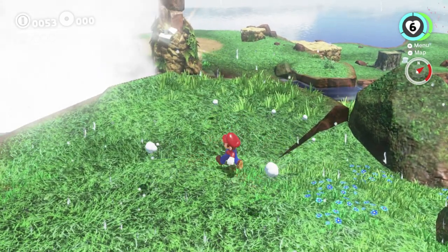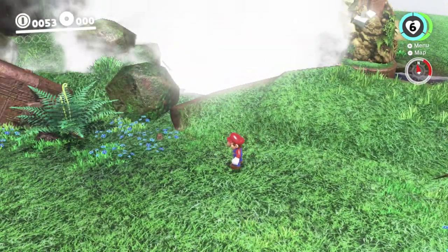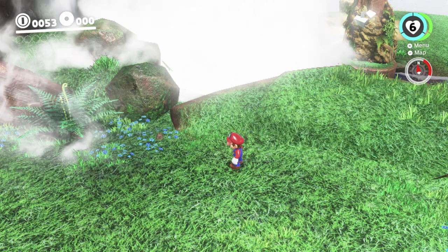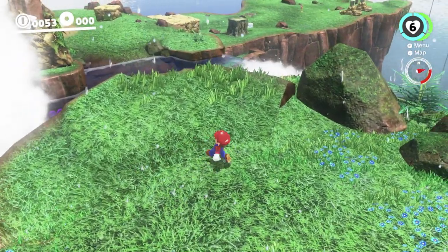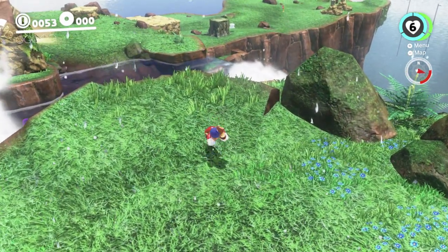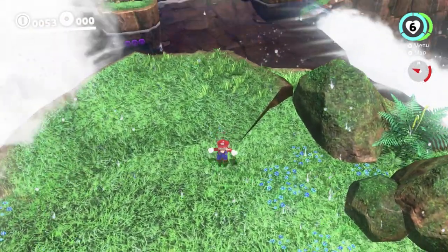I'm just going to check this video I was looking at a moment ago to see if I can figure out exactly the spot I'm supposed to be ground-pounding here. Basically, if you find the right spot, you can just drop through the ground. Okay, looking closely — it's about here. I'll keep ground-pounding around. Hopefully I can clip through in the same way. I don't believe they fixed this in 1.2. I'm pretty sure this still works.